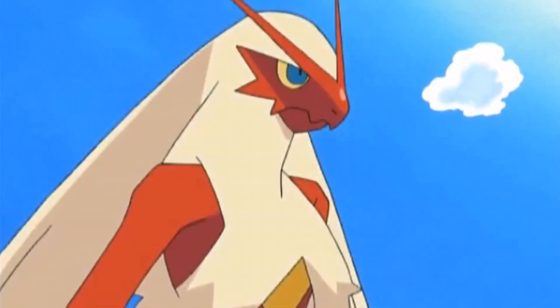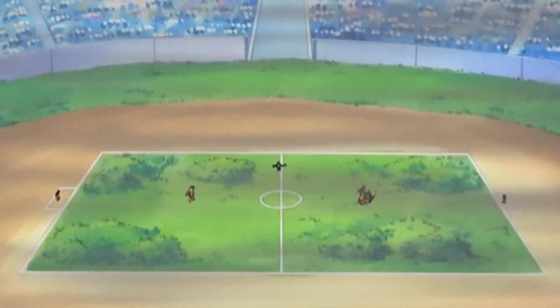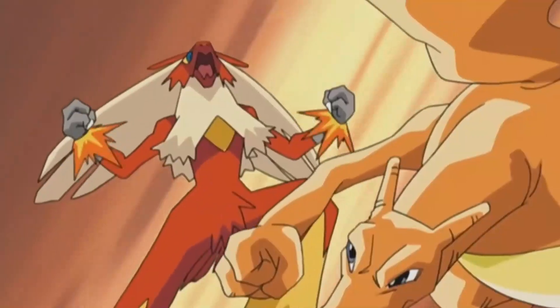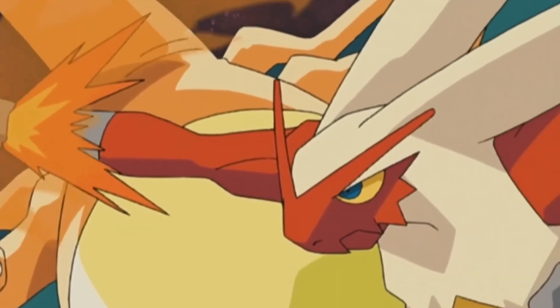Number 5: Blaziken — this third-generation Pokémon made its debut in the Pokémon Ruby and Sapphire games. If we had Mega Blaziken, look out — that is another level. Blaziken, with its blazing speed stat of 80 and attack stat of 120, is a force to be reckoned with. Its signature move, Blaze Kick, packs a fiery punch. Special attack and attack are where this Pokémon really shines.